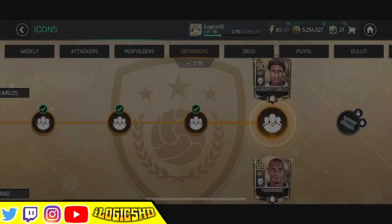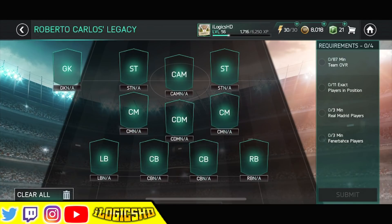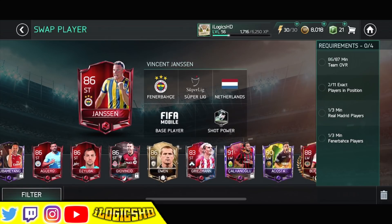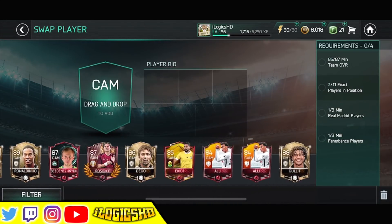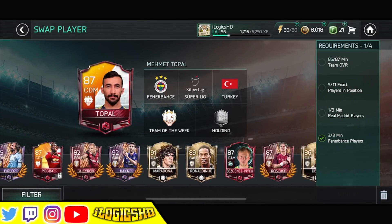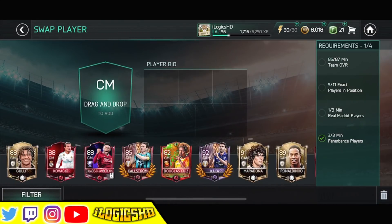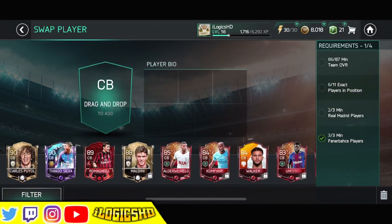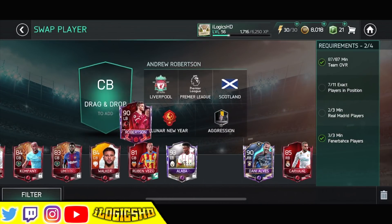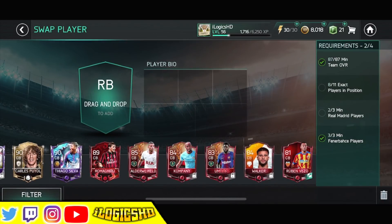We're moving on to the live Squad Builder Challenge now. This is without doubt one of the hardest Squad Builder Challenges I've ever done — Roberto Carlos' legacy. You need an 87 rated overall team, 11 players in exact positions, three Real Madrid players, and three Fenerbahce players. We're starting off with an 86 rated Karim Benzema from the versus attack mode. This is going to take a lot of leveling up. We've got Vincent Jansen, one of the ex-Spurs players who plays for Fenerbahce. You must spend a lot of time on the market trying to snipe decent Fenerbahce players that you can level up. Like this Topol, who started as a 79 rated and has done some serious leveling. I just can't believe how many coins I've spent.